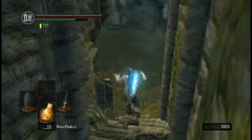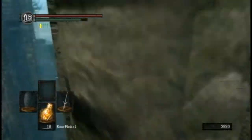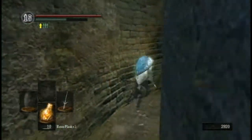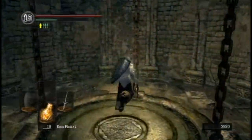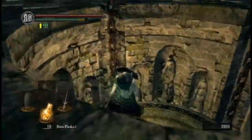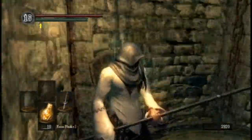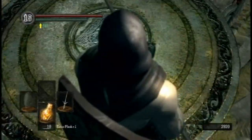Now that I've killed Nito, I can go buy the masks of the family from Patches, as well as some other stuff. My goal would be to get to and kill the Demon Firesage - I'm just trying to think about what I have left to do.